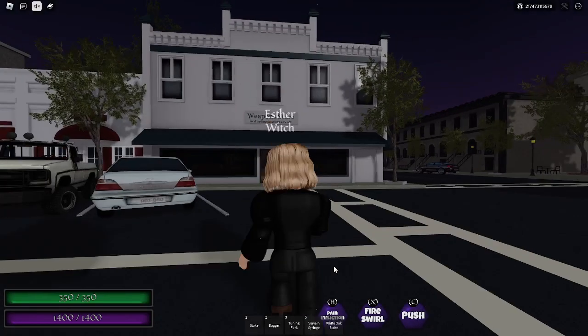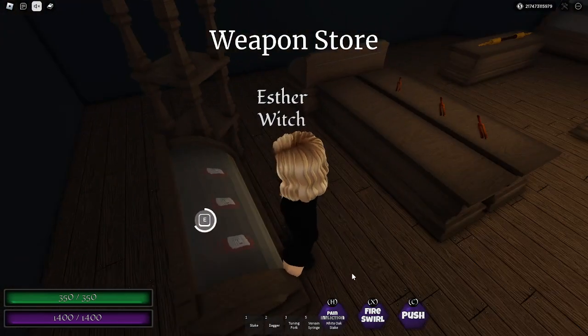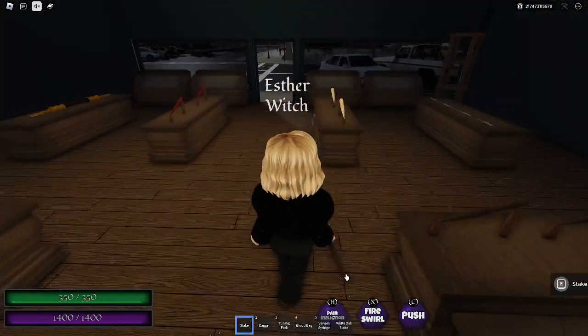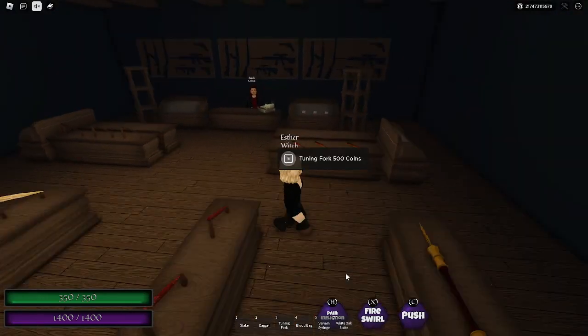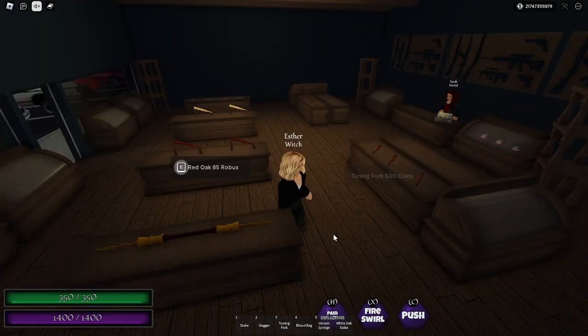Hello everybody, today I'll be explaining what each and every item does in Vampire Origins. Let's begin from the shop items. These are the only two items you cannot get for free — well, this is the only item you cannot get for free; Jen can make the other one very easily.